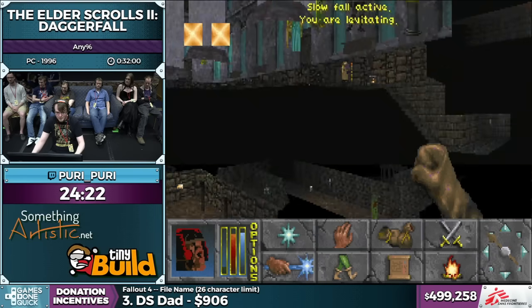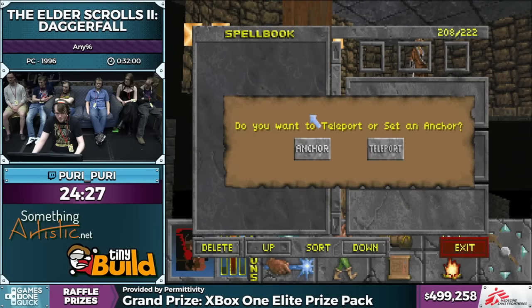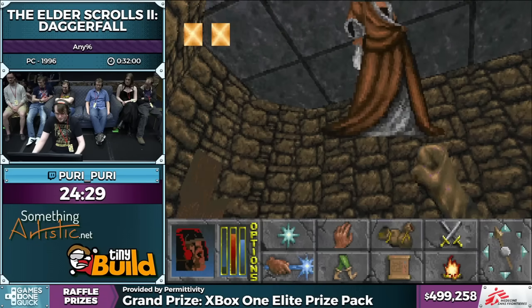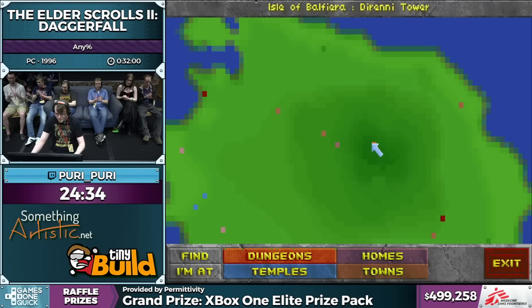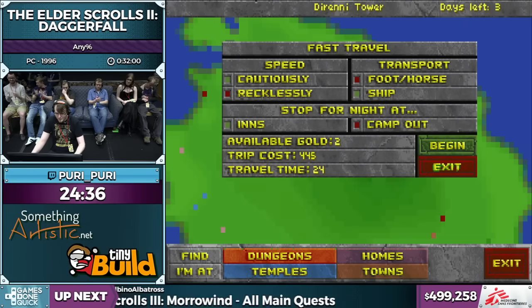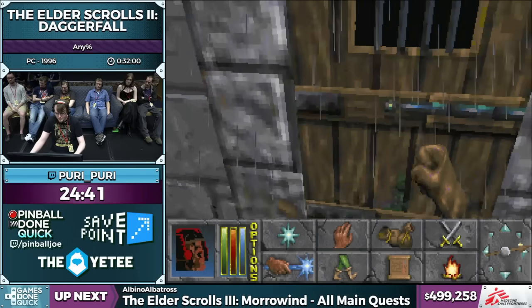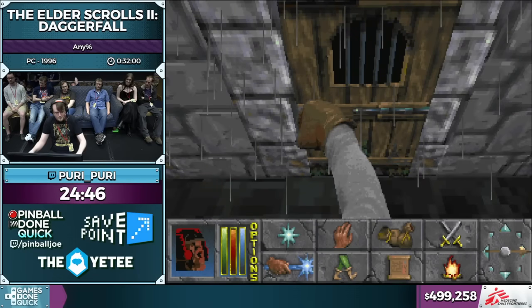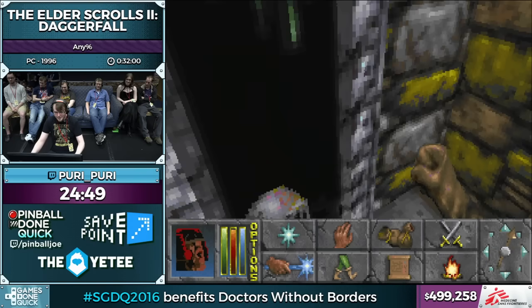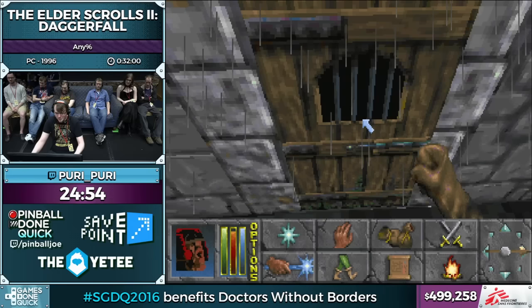Quick update on the Oblivion donation incentive — we have raised almost $6,000 for the five-minute Oblivion run. We have $15,000 to raise and not a whole lot of time, so definitely get to donating if you'd like to see the entire Elder Scrolls anthology run at SGDQ this year. Just Staggerfall — it wouldn't surprise me if the game locked up there, but that's never happened. Usually the game makes it very obvious when it crashes.